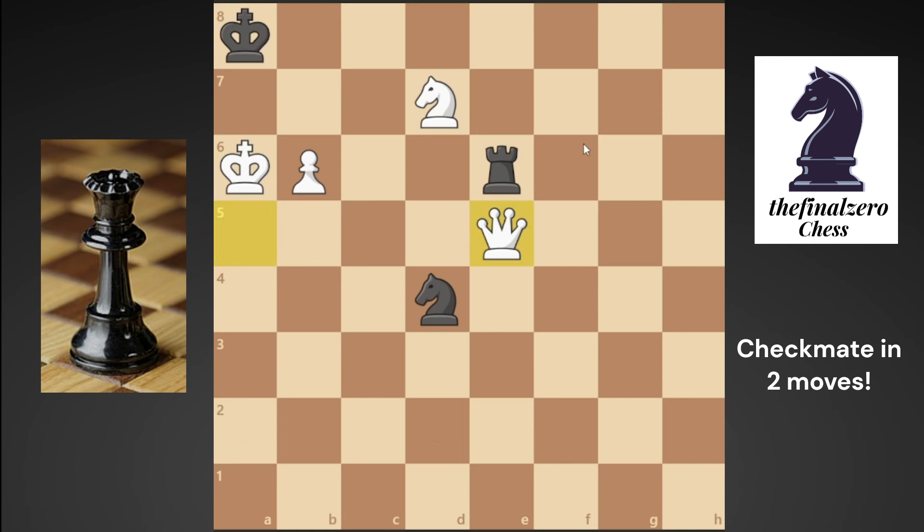...sacrifice your queen from d5. What happens if he takes the queen? b7 checkmate. But what if he didn't take and played his knight to c6 instead? Now you can't play queen b8 checkmate, but b7 is still a checkmate here, because he blocked the pin with his knight. The problem was that this pawn was pinned by his rook, so you couldn't play it at any time until he played his knight to c6.